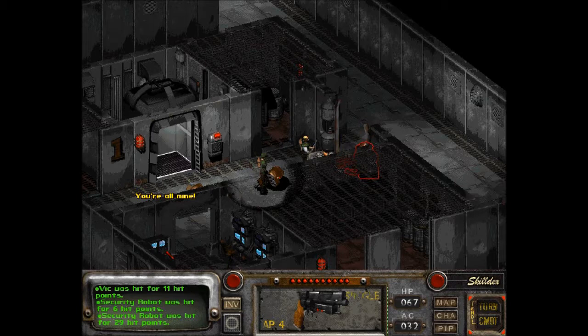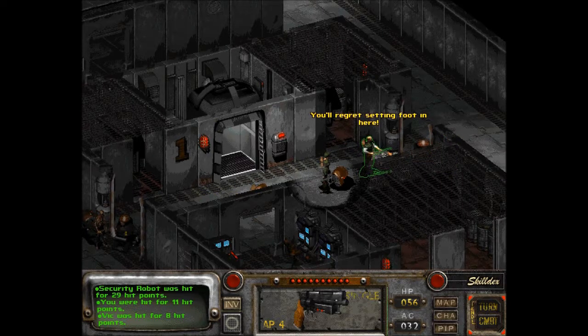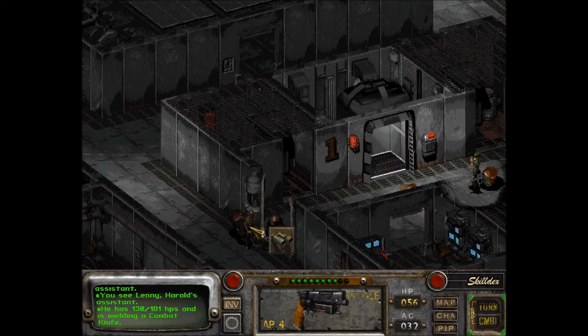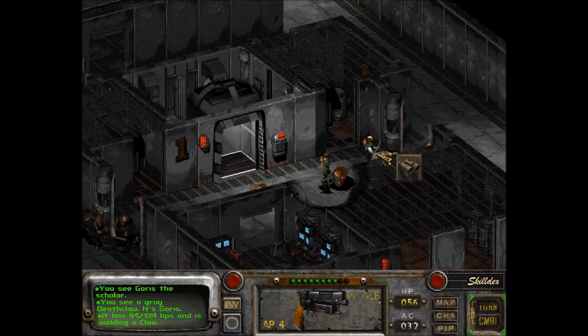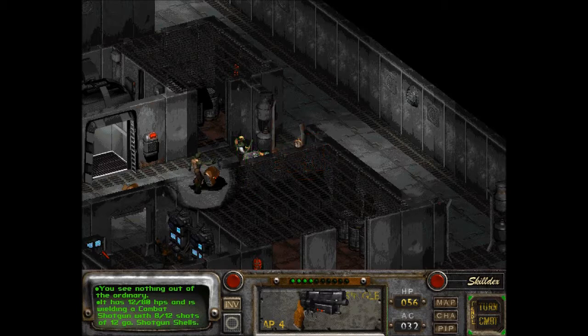You're all mine. How are we doing? Vic has 56, Sulik 78. Leti still has 130, and Goris has 84. Security Robot has 12 points. And this one I don't think I can see.